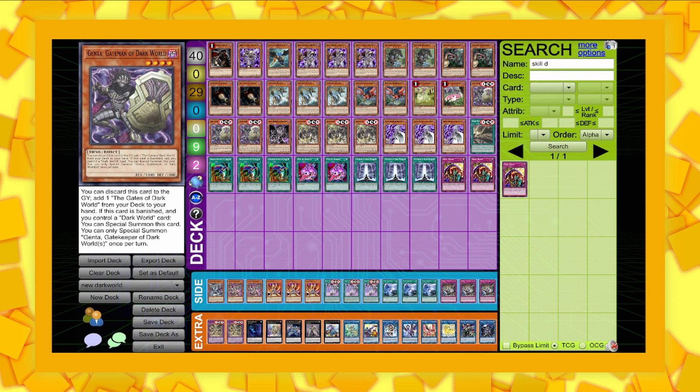I haven't played Dark World since the previous structure deck came out — it was basically just Grafa Turbo, you'd just summon three Grafas and hit your opponent for 9k. But some of the support is actually kind of good. So we're going to go straight into the deck, and I'll explain some of the new support and why I've ignored some of the other stuff, because it's absolutely horrendous.